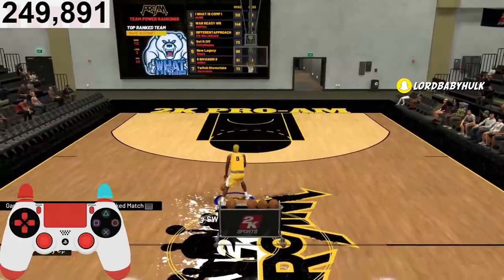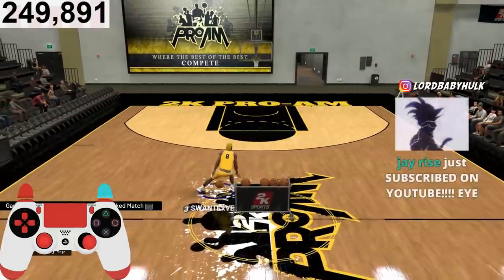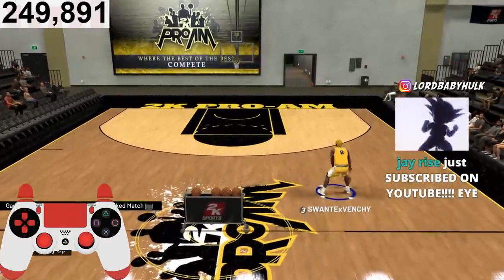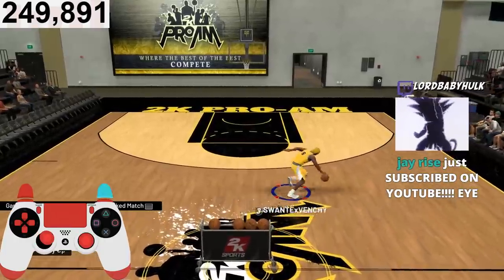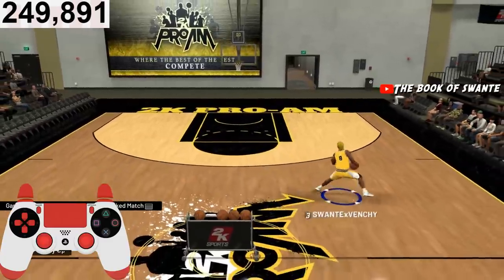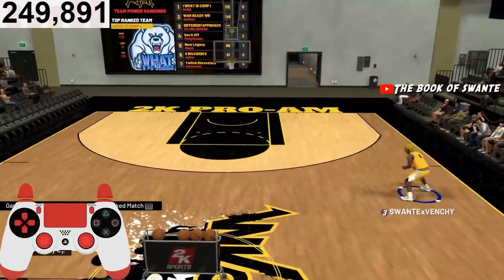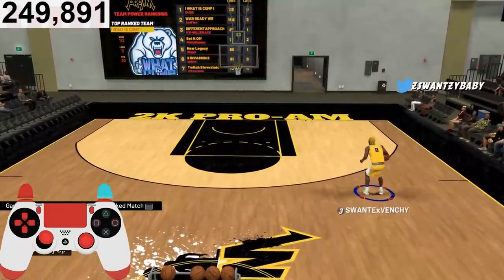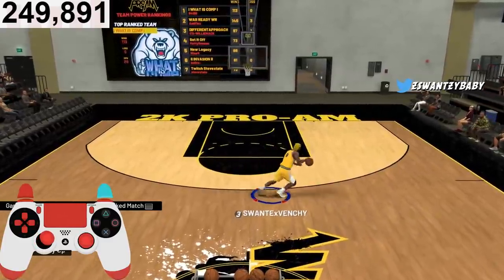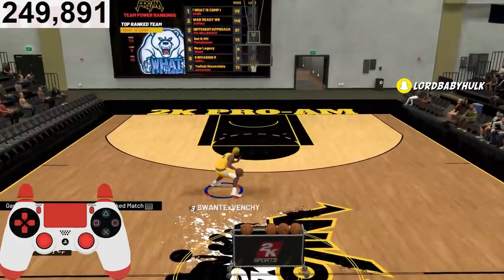You're gonna want to make him a PG. I don't know why people are making shooting guards — let me tell you the difference. You get more speed on PG, more finishing badges, and more defensive badges. The only thing you get more as a shooting guard is one more playmaker badge and about 20 more attributes. That's it. Badges are better than stats.